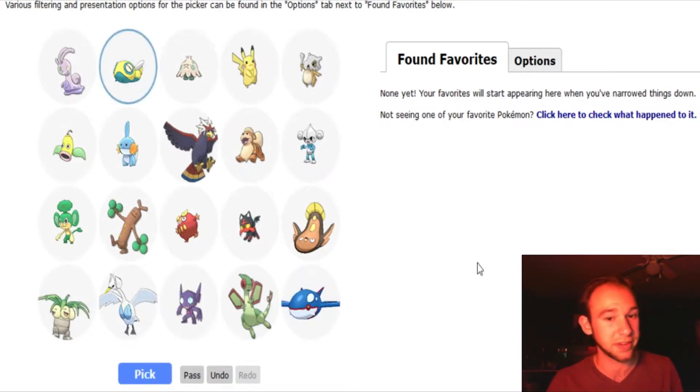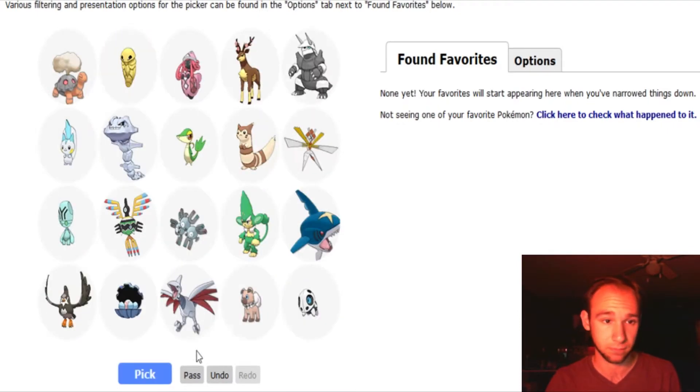Love Dunsparce — will never not pick Dunsparce. I think I'll do Flygon. Actually no. And Sableye, because I love Sableye. Snivy's pretty cool. Like me some Torpol. Yeah, that'll do it.